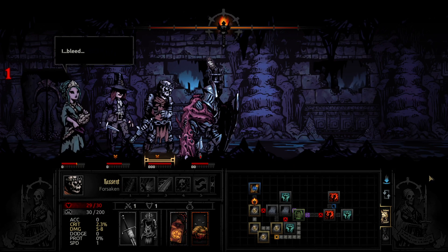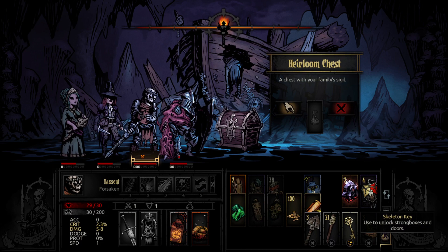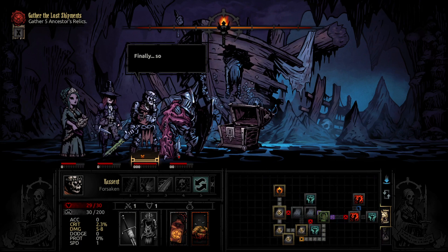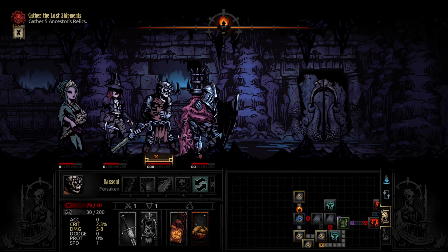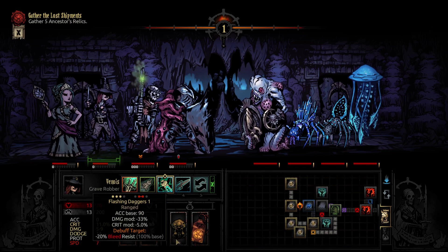It's gotta be another one of my favorite parts of this — just the inventory management. We can use a skeleton key on that, getting more stuff. Let's go get this fight, go down and then get the quest location. Ooh, aquatic — let's take that thing out.